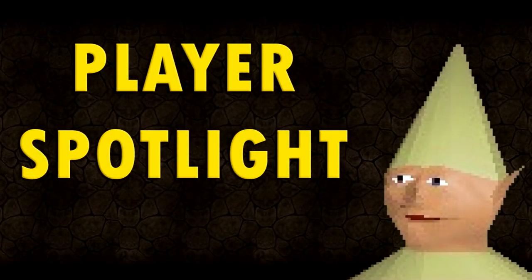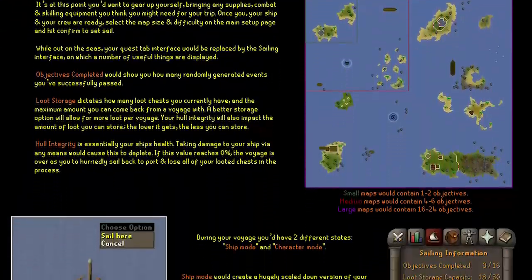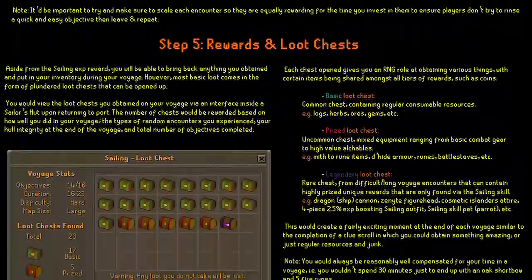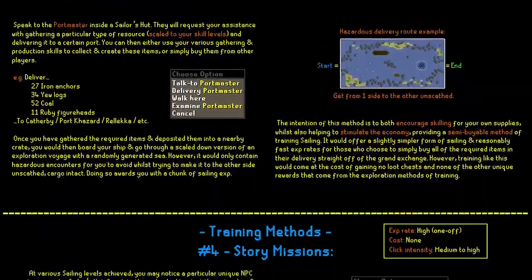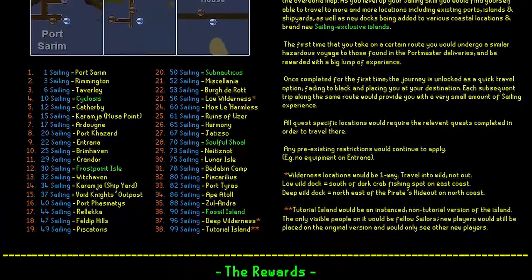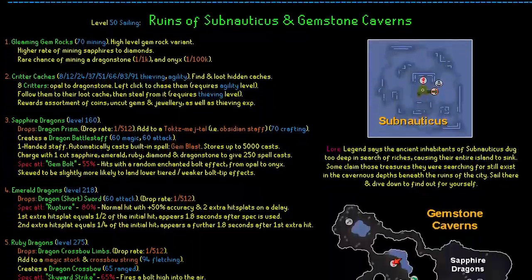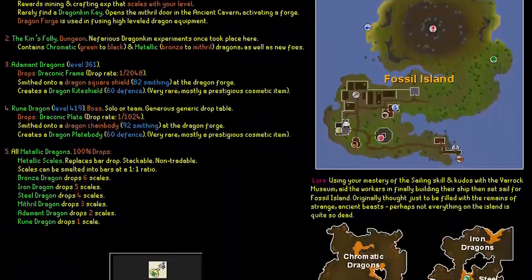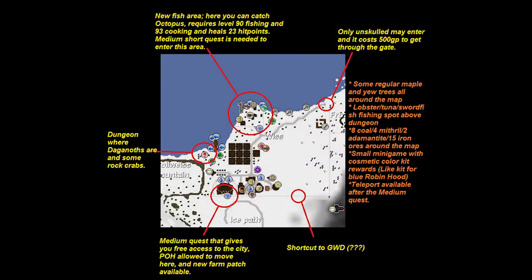This week for the Player Spotlight we've got some excellent suggestions that came from the community. Gentle Tractor, the same person behind the amazing Zeah redesign which sparked a huge discussion about the continent and its future, is back at it again with an amazing design for the sailing skill. Gentle Tractor has put so much time and effort into designing this skill with so much detail, it really does deserve a read. This thing is way too big to go over in this video, so I'll be leaving a link in the description and I highly recommend that you go and check it out.